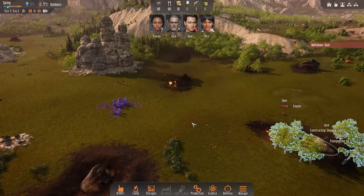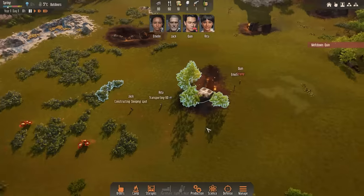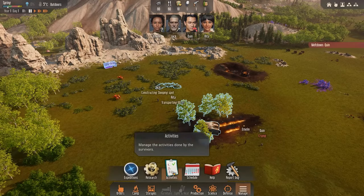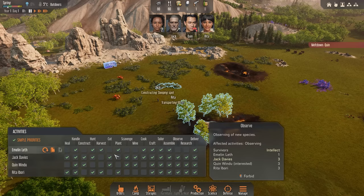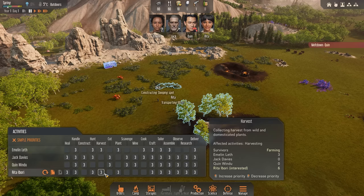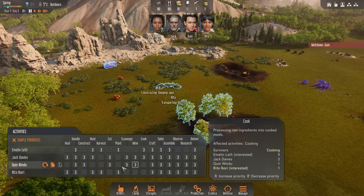There we go. I think there's more stuff falling from space — sure enough, there's some debris right there. One thing I want to do right away is go to our management tab and click on activities. This is where we can determine what priorities people are going to have. Again, if this looks kind of familiar, it's because it should. Let's go ahead and sort through all of these, figure out what we want people to do, what priorities they're going to follow, and make sure no one is over-tasked.